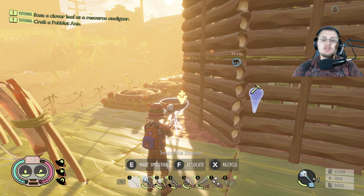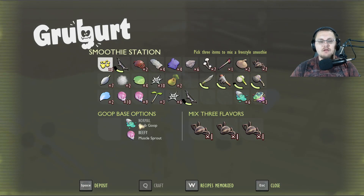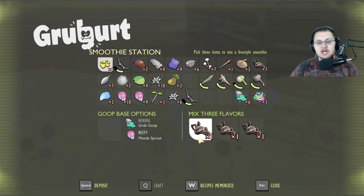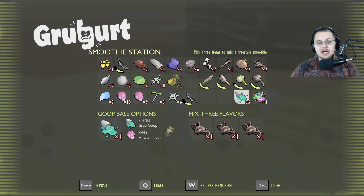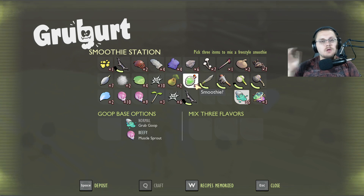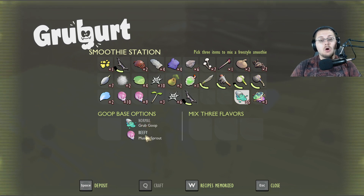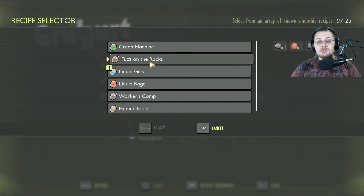Smoothies have been changed almost completely. When you go to your smoothie maker to make a smoothie, you'll notice you now have goop-based options — normal and beefy smoothies. You can still craft your standard question mark smoothie, but instead of just adding three random parts, you now need either grub goop or a muscle sprout in order to make it.